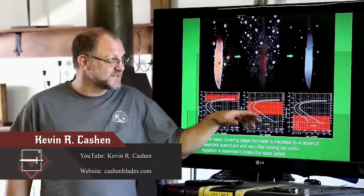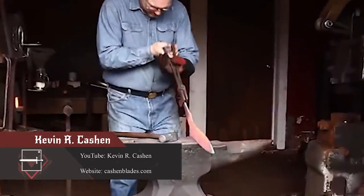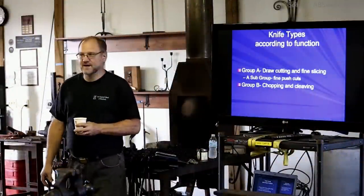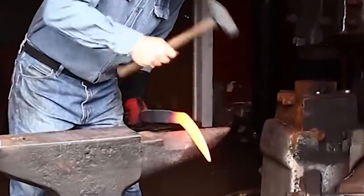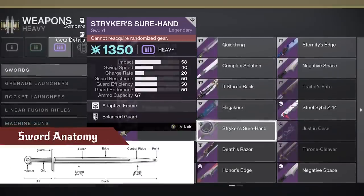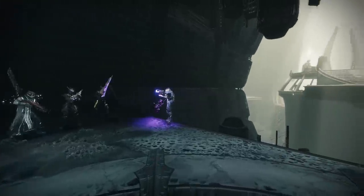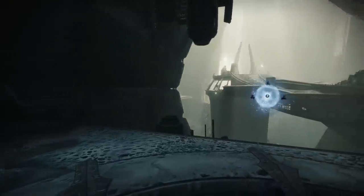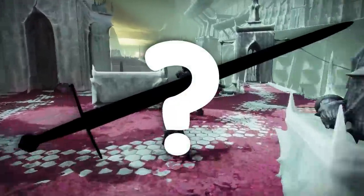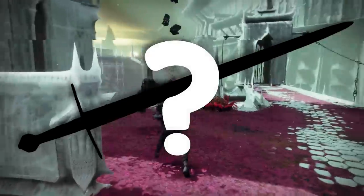This is Kevin R. Cashin, one of only a few people in the world who holds the title of Master Bladesmith. He earned this title in the American Bladesmith Society, the largest and most trusted name in the art of forging blades. Today he's going to be looking at swords in Destiny 2 and will give you an edge the next time someone questions your sword logic. Stay tuned for the end because he's also going to be looking at the only sword in Destiny you can use but can't have in your inventory.